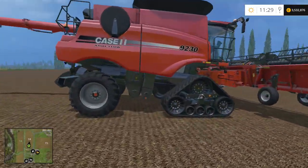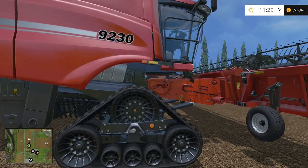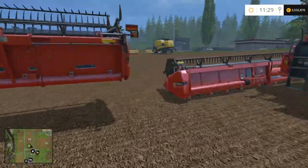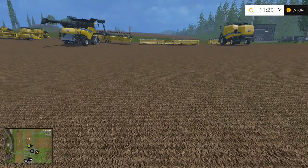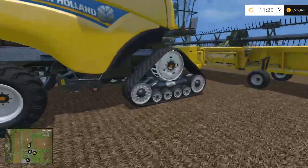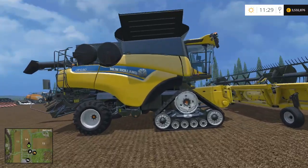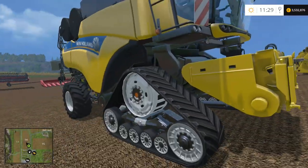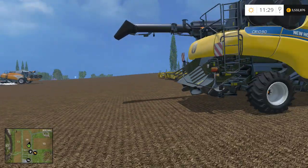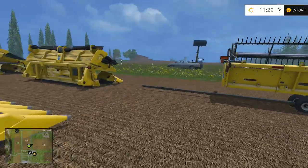I do wish they would have offered it with tracks or tires, like they did in FS13, because sometimes I personally don't feel like the track look. Like, you look at this and think it's ugly, then come back a few minutes later and think it looks cool. I wish they'd offered it with wheels as well — maybe in the first expansion pack they'll add that.